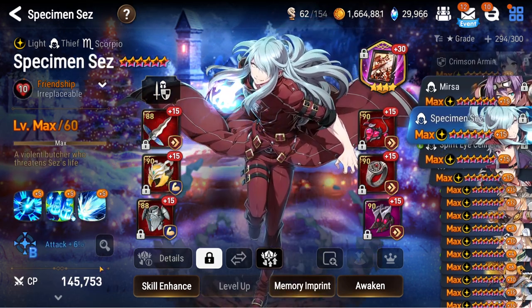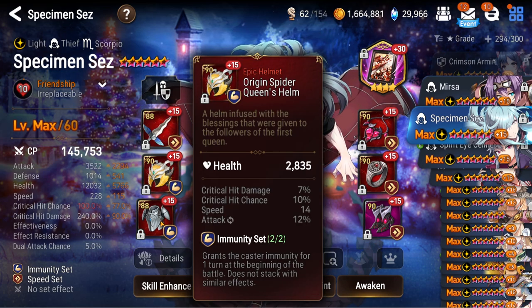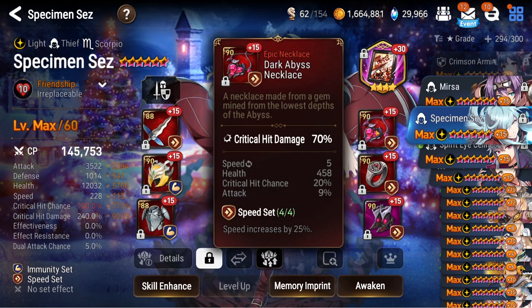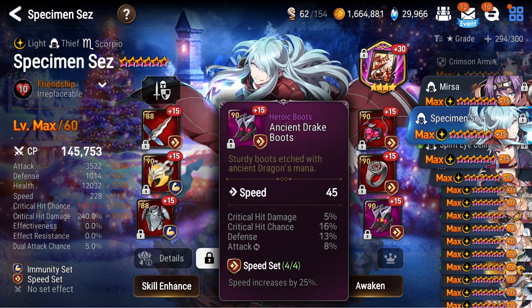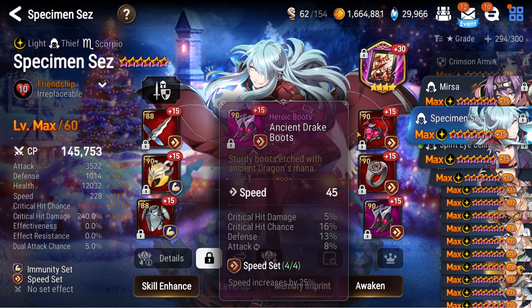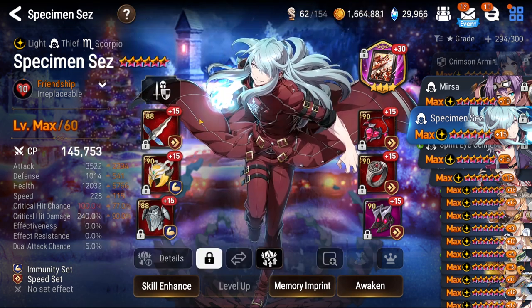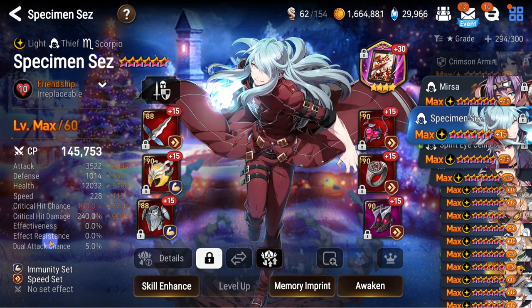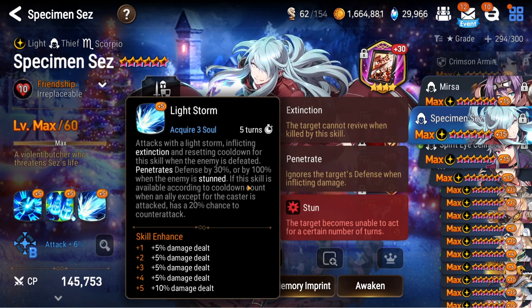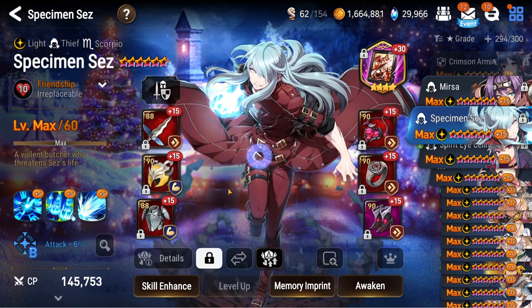Next up, Specter Tenebria — a very fun unit. Unfortunately I don't get to use her all too much because stunning things with only 15% is not easy. She is on Portrait though, which is quite nice. Her damage seems low but if you hit somebody that is stunned she penetrates the defense by 100% and there they go — bye-bye. Pretty good.